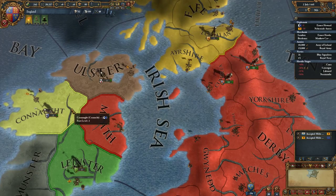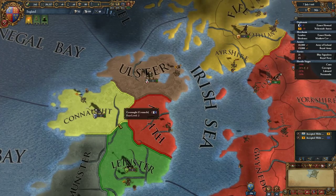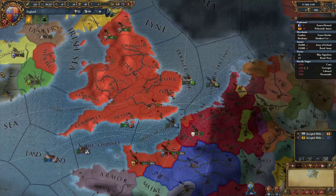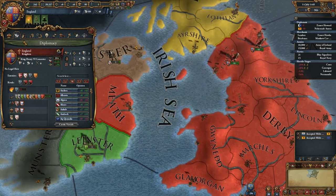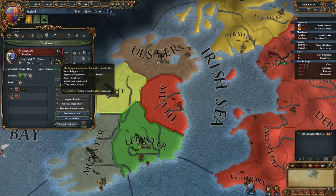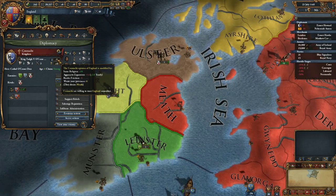Aggressive expansion is more potent closer to home. So it will be highest with Tyrone, Leinster, and Munster, a little bit with Scotland, and as we move further into Europe they'll care less and less. You can actually see your aggressive expansion on individual provinces — our aggressive expansion with Connacht is minus 14, and it increases by plus two yearly so it fades away over time. Tyrone is also 14, Munster 14, Leinster 14.